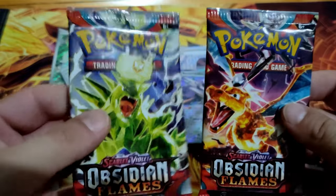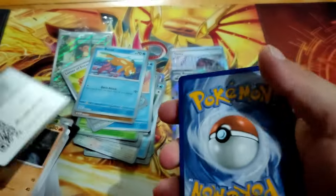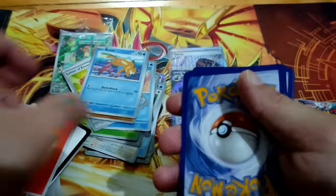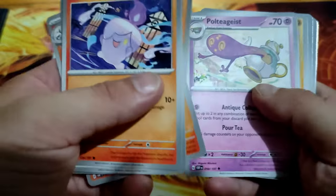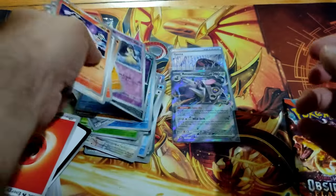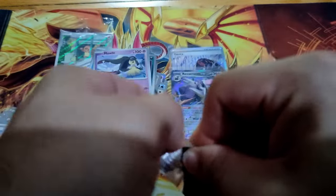Last two packs. Let's go. I want one Charizard. Code card. Fire. Let's see if we can pull one Charizard from here. Charmander, Minty, and Neop. Final pack! Let's go. Last pack. Magic.